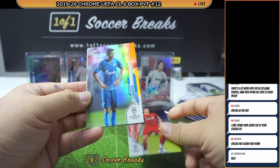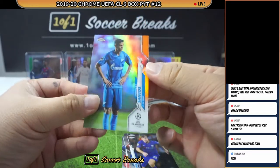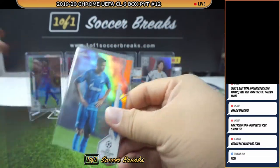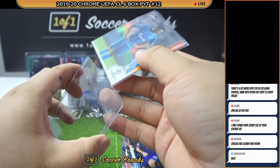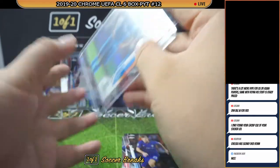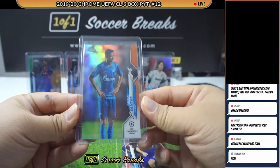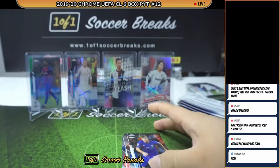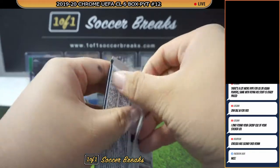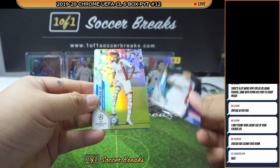Another orange! This time around for Zenit — Douglas Santos, 2 of 25 for Zenit. Zenit is picked up by Rob Plaster again — Rob is doing a double! Nice orange for Rob. Icardi, Neymar, Meret, and Burki — no pun intended. Rob just robbed this box.